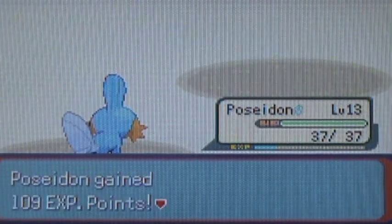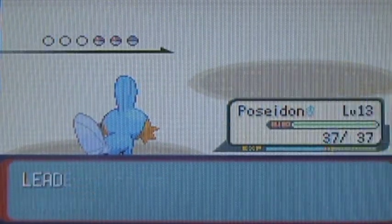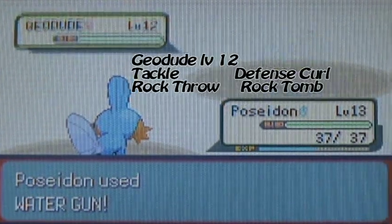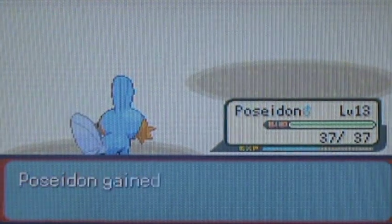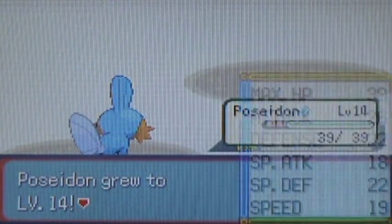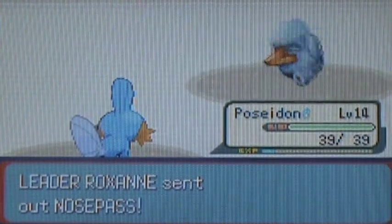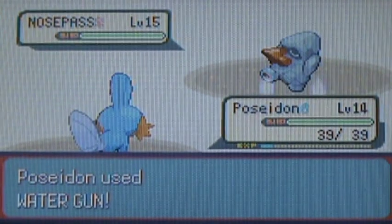Her next Pokemon is also a Geodude. It's got the exact same moveset, so there's no need to go over it again — it's actually the exact same Pokemon, like she cloned it. It goes down to a Water Gun either way, and I get the level up. I'd rather Poseidon have it than Ralts right now; I think Poseidon actually needs it just a tad bit more.